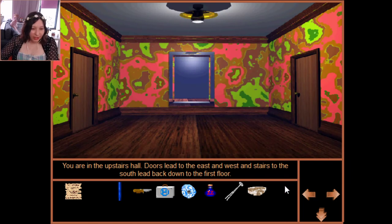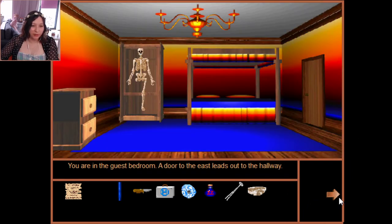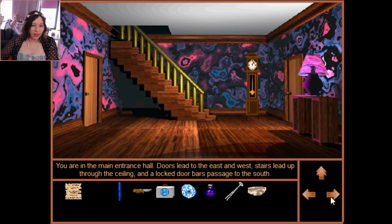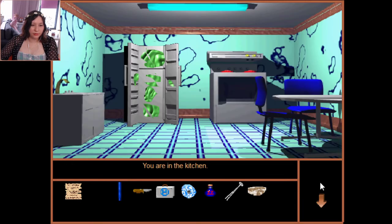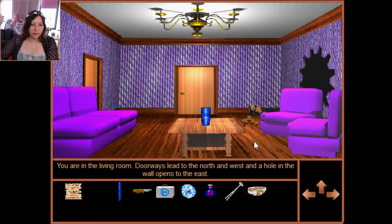I have dirty water, I have clean water, I have pills but no cup. I have a steak. I have a knife but he doesn't want to cut himself — even though I want him to. I can't use the mold. Can I flood the kitchen?